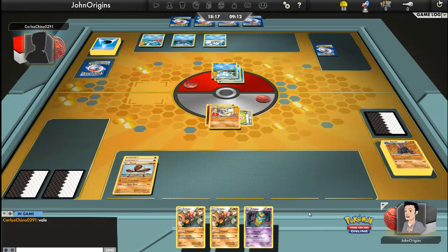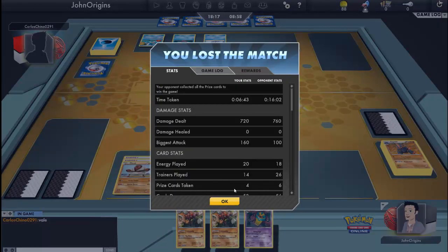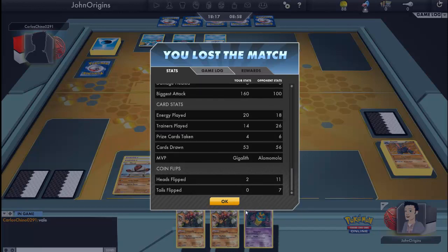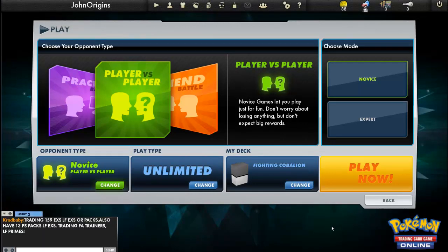We're approaching 30 minutes — it's been a long battle, it's been sweet, exactly what you want in a match. He's taken so much longer than me — I've still got 18 minutes and 17 seconds left. He takes his time. I'm very not taking my time — I don't like taking my time, it's boring. Yep, he takes me out — that's game. Damage dealt: I dealt 20 less, but my biggest hit was 160. My MVP was Gigalith. Right then, guys, if you enjoyed this, please leave a like. I've been John, thanks for watching — rate, comment, subscribe and goodbye!